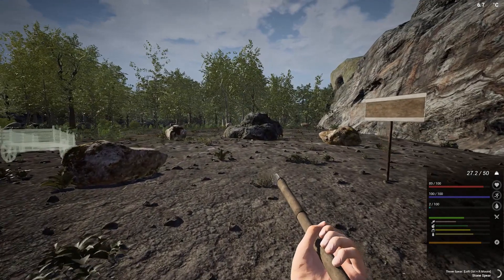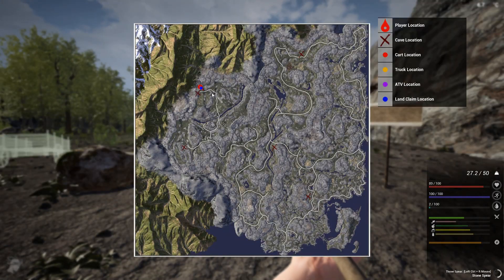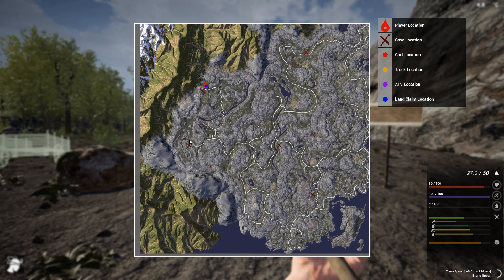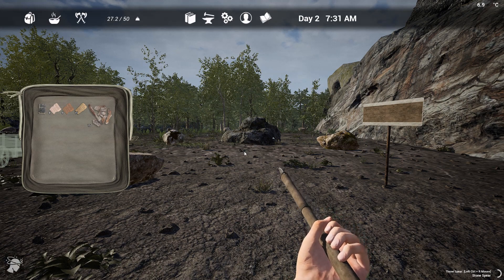Let me show you on the map — we are on this corner and we are far far away from everything. This is why I'll check this cave over here today, and I also want to loot at least two towns. I'm pretty sure we can find one town over here and the second one over there.